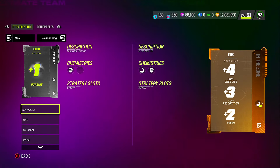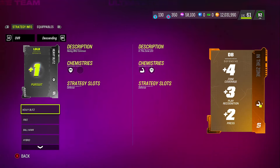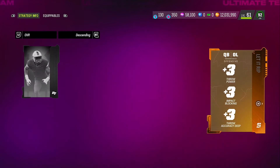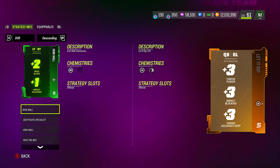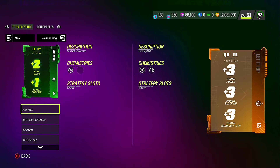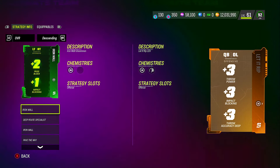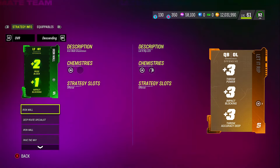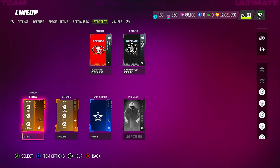I actually get plus five zone instead of plus four. The reason is you want to make sure you get the 'Let It Rip' version with that little half-circle symbol — that's the In the Zone chemistry symbol. Even though it's an offensive card, it gives a plus one zone boost to your defense. So that's how we get plus five zone on our defensive backs.